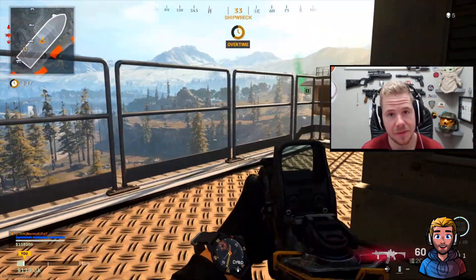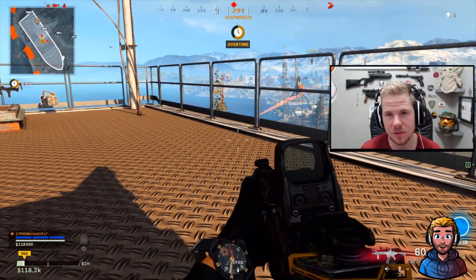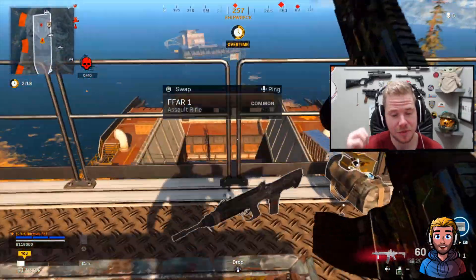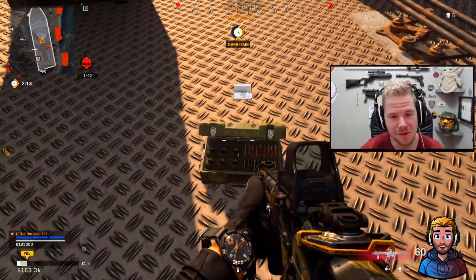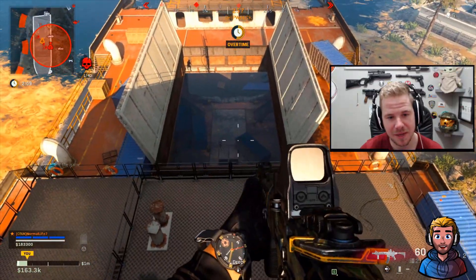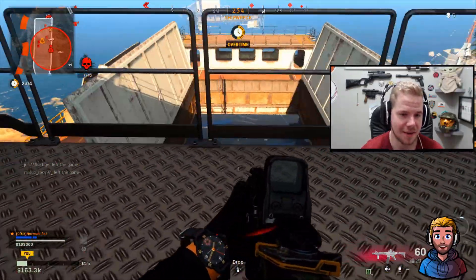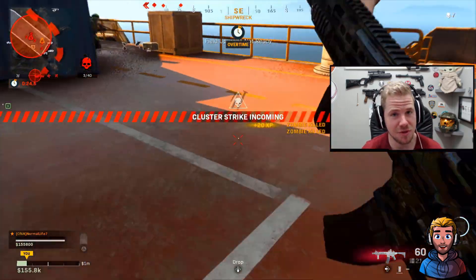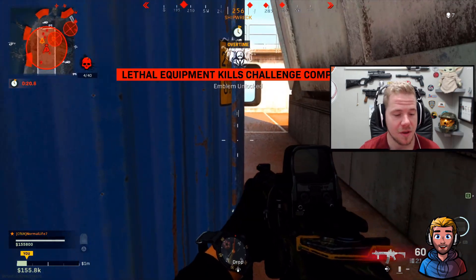For the lethal kills challenge, you need an ammo box. The easiest way is to use Semtex. Get on the high ground and throw Semtex into the zombie hole when you see the zombie alert at the start. Aim for zombies as you throw and reload using an ammo box. Even if you die, get back in and throw another Semtex. Stay on top — that's the most important part — and eventually you'll get the unlock.